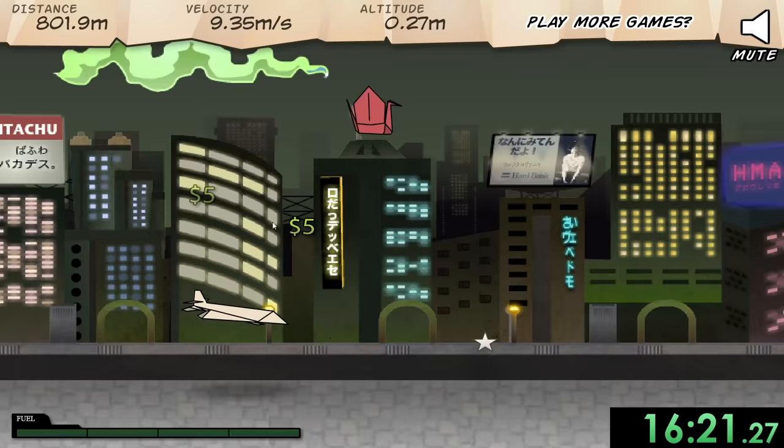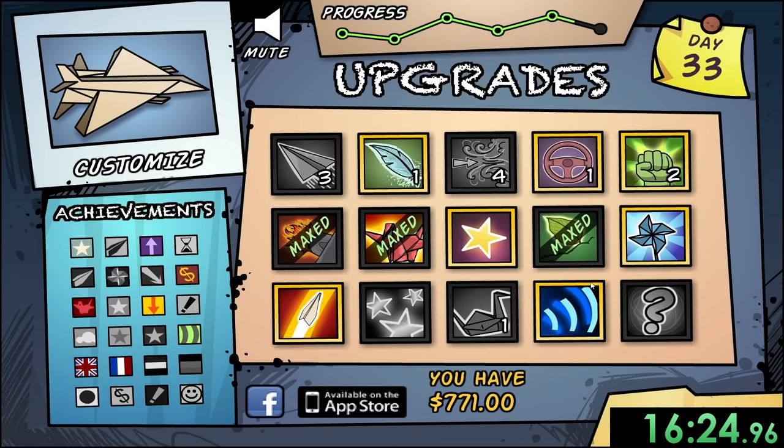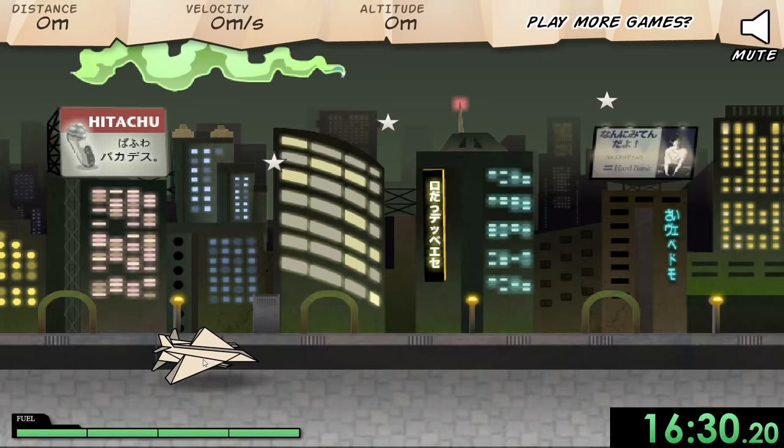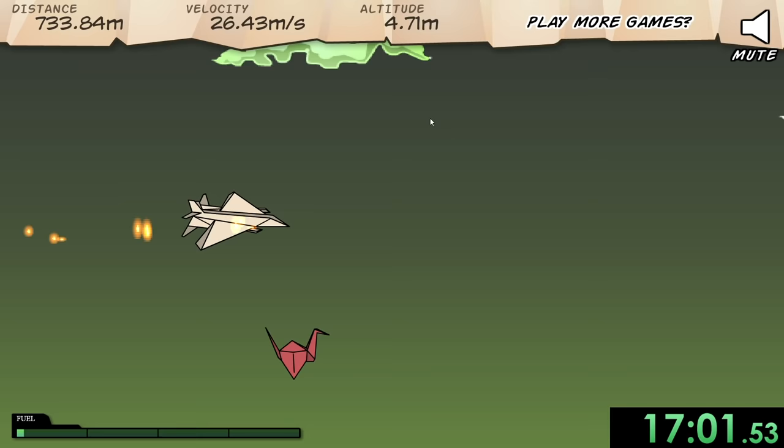I'm losing my velocity extremely fast — why is this happening to me? But the distance is doing pretty good — that was 800 meters. It looks like we're only going to need a few more thousand. I might as well get some more stuff like lightweight and a better start. Like I said, we've got all the good power-ups, now we kind of just have to finish it out. If I have the money, I might as well spend it — there's no reason not to.